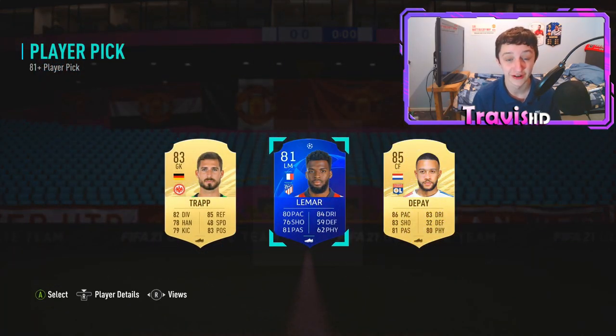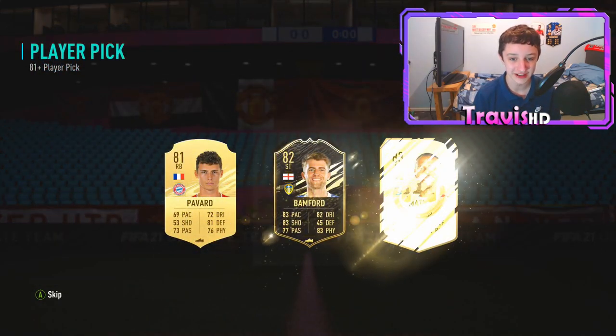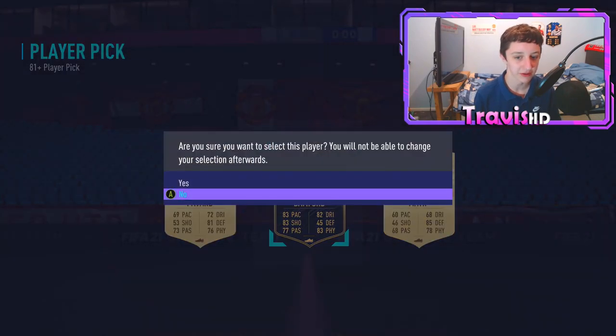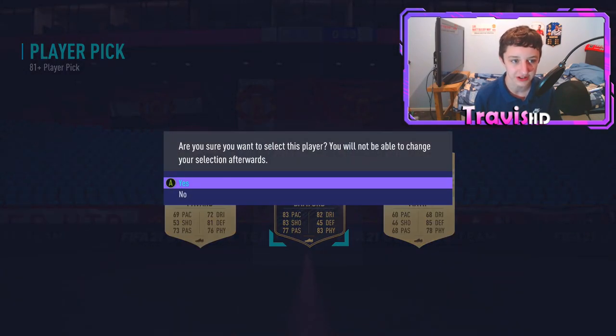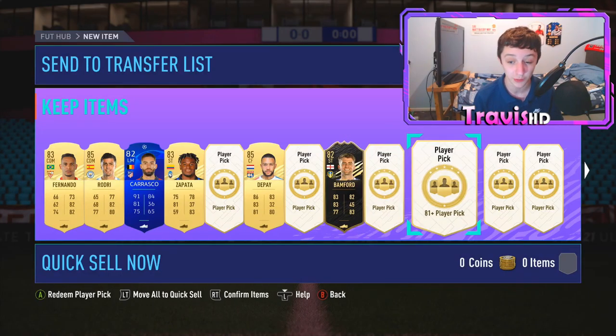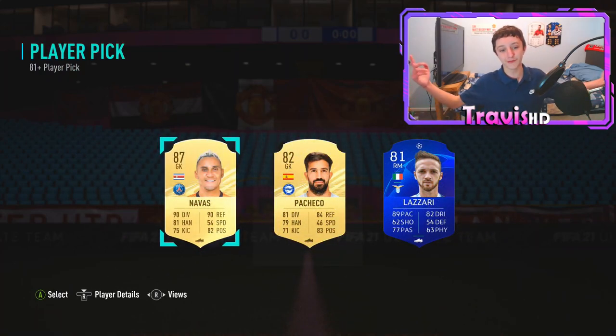An 85 Memphis Depay - definitely very good. I would recommend these packs so far. Sixth pick: an 82 Bamford - these are looking very promising. I wouldn't be surprised if we get a banger in this video. Take a Patrick Bamford right there, nice fodder probably just for an icon pack. Getting into the eighth one now.